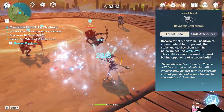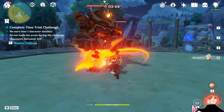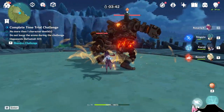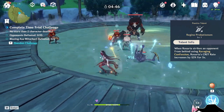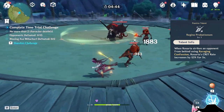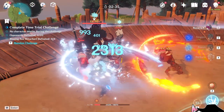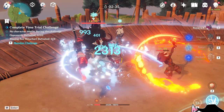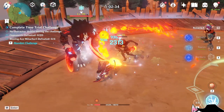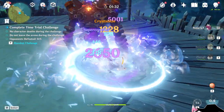Rosaria's elemental skill is 2 quick jabs, with the first one moving you behind your target. Both of these can trigger reactions separately, such as melt. Hitting an enemy at the back with the second strike will provide Rosaria with a short percent crit rate for 5 seconds. You must hit the back to get the crit rate — here you can see I did not because the enemy turned around. Also note that you cannot teleport behind big enemies such as the Ruin Guard.